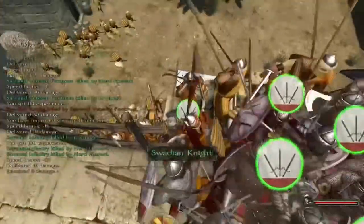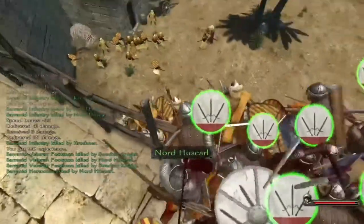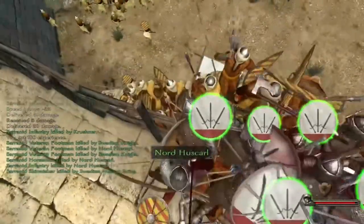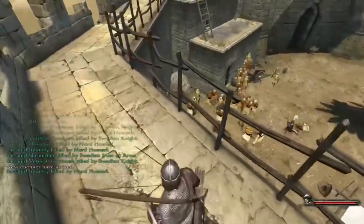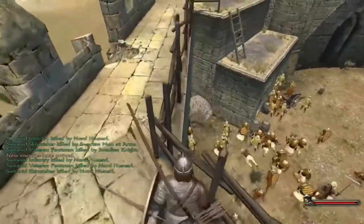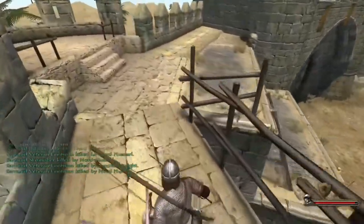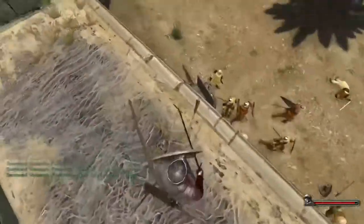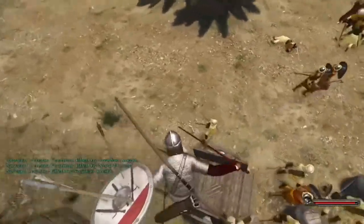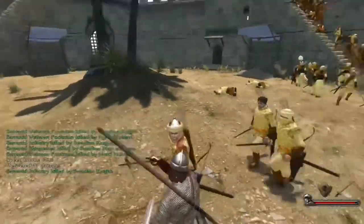If you get it wrong, you could have a situation like you can see down there — a massive group of archers peppering your troops from the side as they're locked in a melee, which can result in disaster pretty quickly. So what I'm doing here is basically trying to act as a one-man army, moving around to flank the archers because I can see the amount of damage they could inflict on my troops.